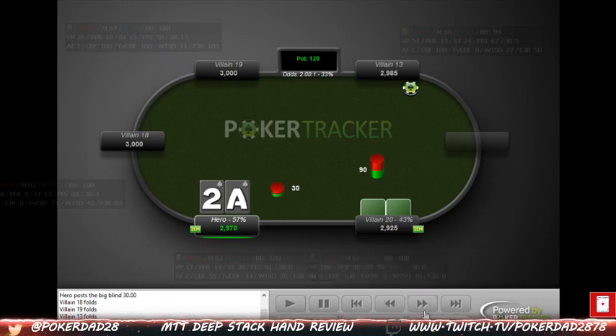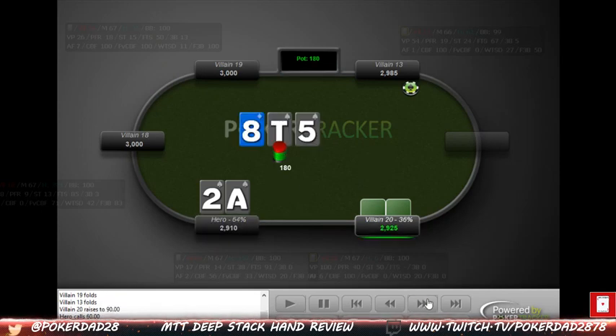We don't have many hands on our opponent yet, so we don't really know much about him. With ace-two suited, I'm perfectly fine calling here — we could also three-bet as well. Without much information I'm perfectly fine just calling. We get a pretty decent flop with the nut flush draw. Our opponent bets pot into us — this is an interesting spot. We need to make sure we have the right odds to call. We do have implied odds and I think that's important to keep in mind.